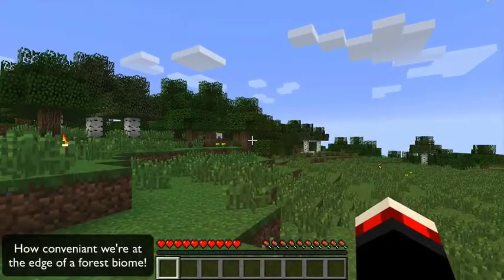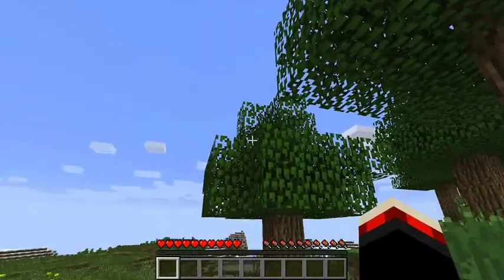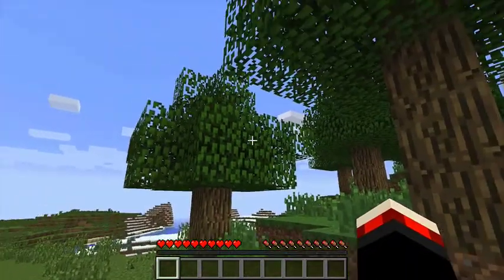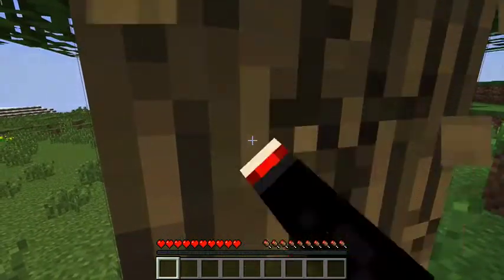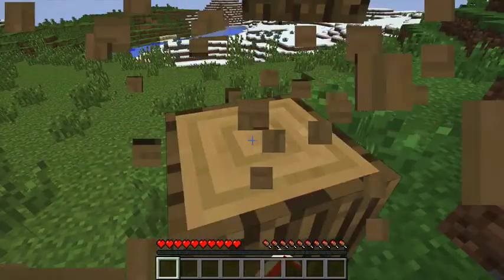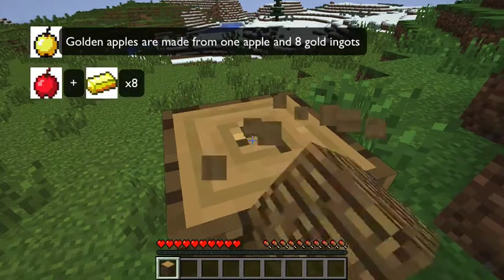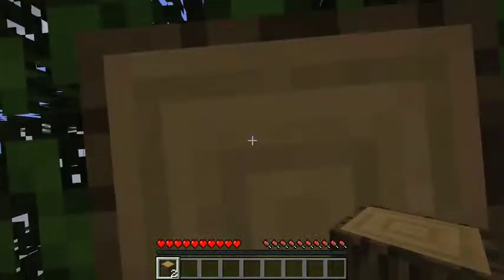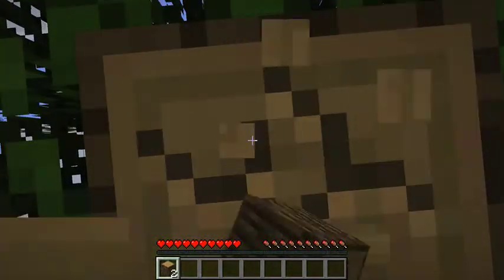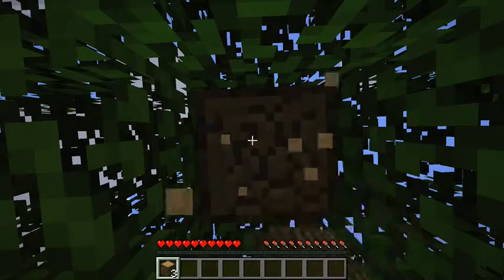To get started, you want to get wood first, which is where these lovely trees come in handy. In UHC, you want to target oak trees — they drop apples, which are very important in the UHC mod because they're one of the two ways you can gain health back. In UHC, health regeneration is turned off, which makes it the ultra hardcore mode.